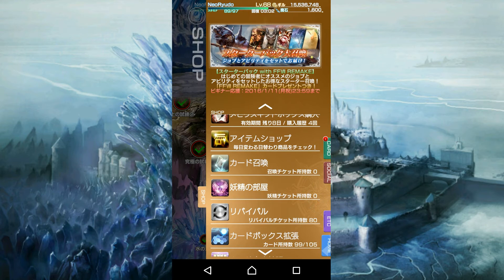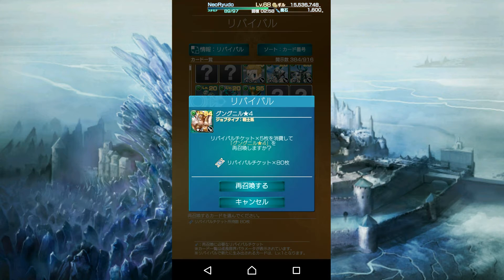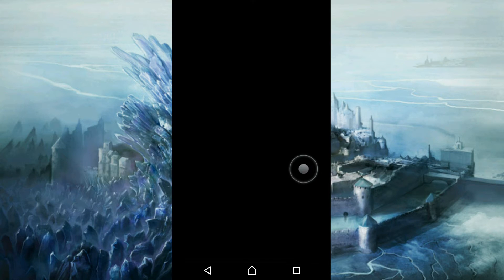If you go into the shop menu and you see the little recycle icon, you'll be able to see here I'm re-buying cards — I've got a bunch of these at the moment.